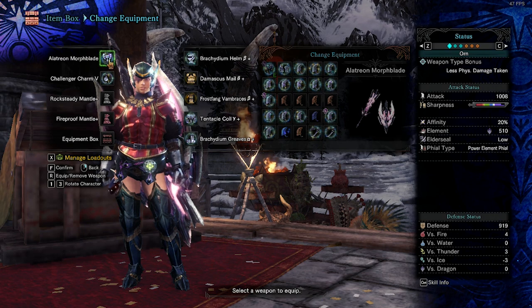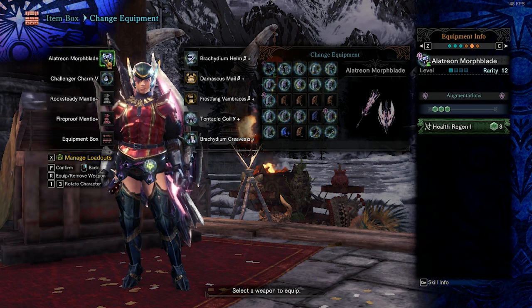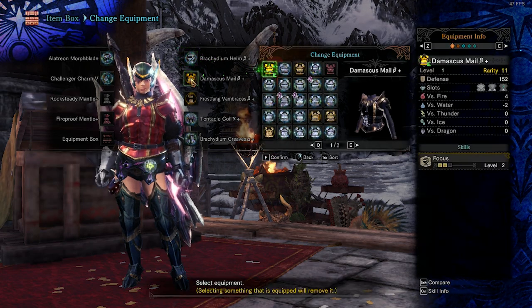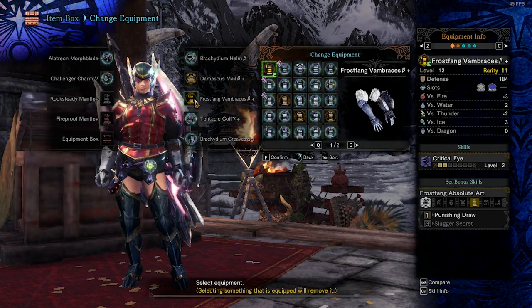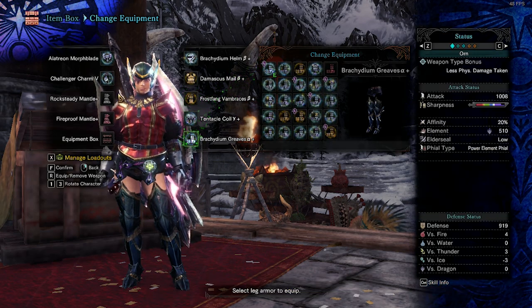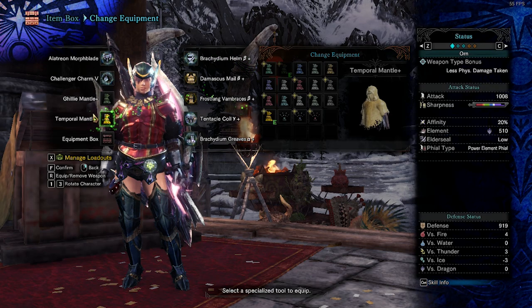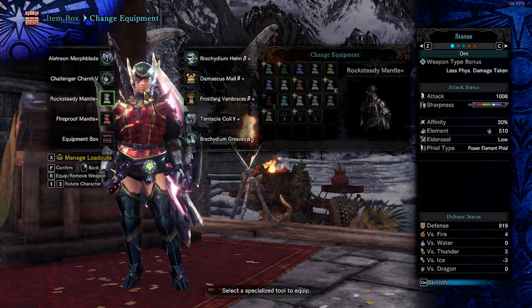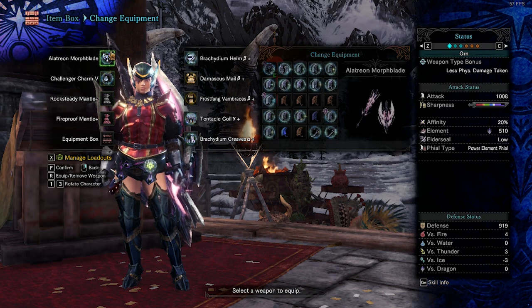Let's start with the build. After much brainstorming, here's the build I made. Pick Allotrian CB with Health Augment, Bruchidium Helm Beta, Damascus Chest Beta, Frost Fang Arms Beta, Tentacle Coil Gamma, and Bruchidium Pants Alpha. Pick Challenger Charm 5. Bring Ghillie and Temporal Mantle in Phase 1, and bring Fireproof and Rocksteady Mantle in Phase 2 and Phase 3.